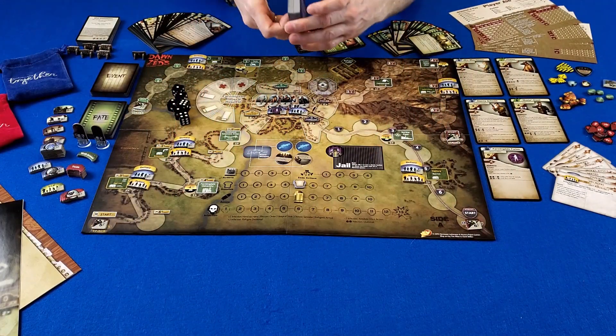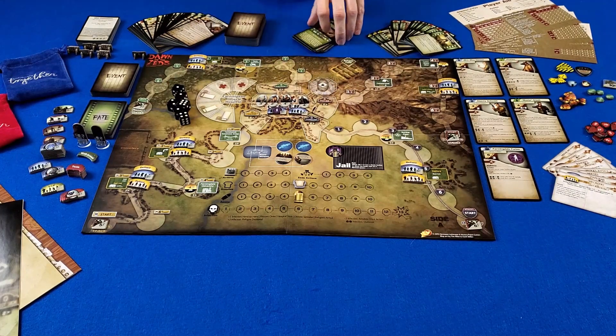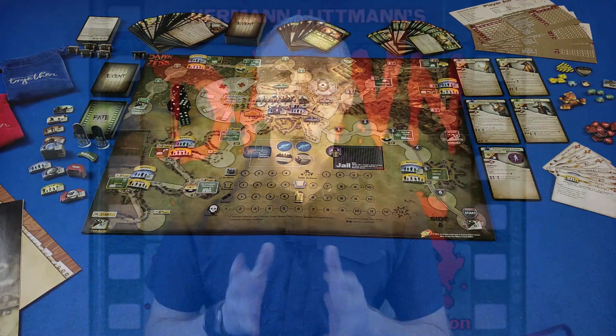At the beginning of the game, the players create the event deck, which is your actual objective to survive. The great thing about Dawn of the Zeds is the amount of variety, because while there's a standard event deck, there are even more event cards you can add. You can see how thick the deck is, and there are even more if you get the expansions. There's a lot of replay variety based on the amount of events, outcomes, and endings in the game.